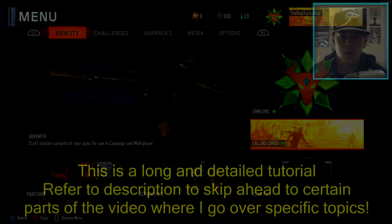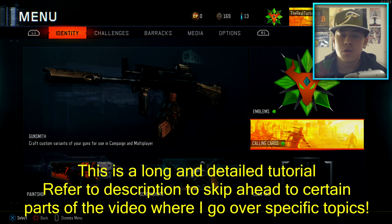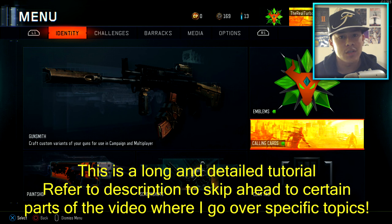What's going on Turbo Nation? So you want to get a Nuked Out calling card? Nuked Out, if you don't know, is basically getting 30 kills in a row without the help of score streaks in Free for All. I know that sounds pretty tough, but today I'm going to try and help you guys out.